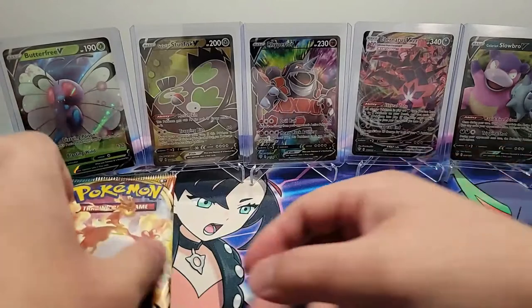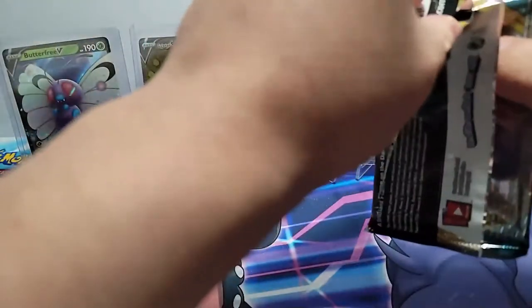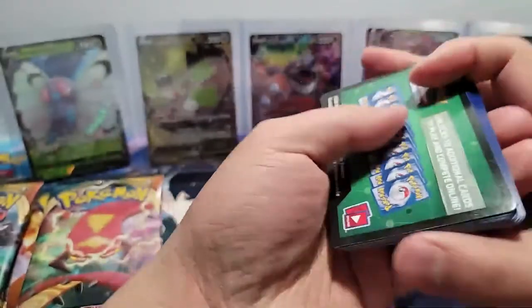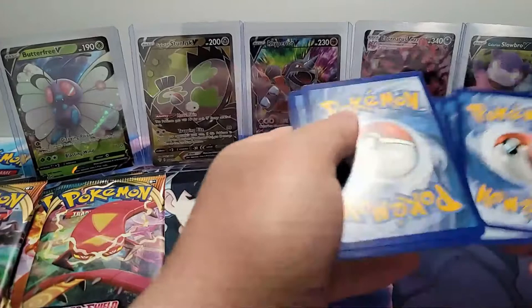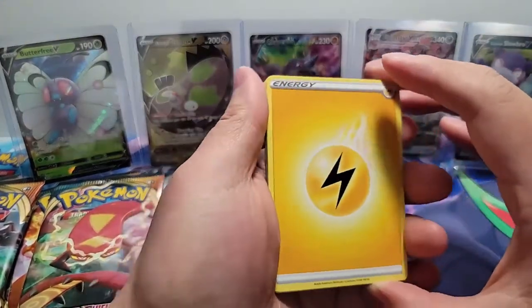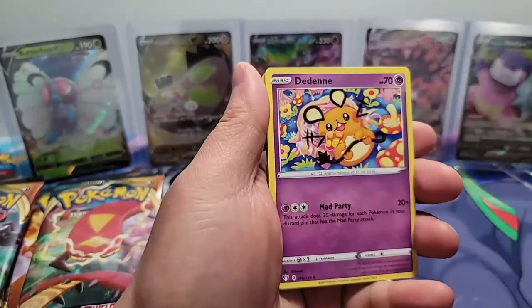What we're looking for — the chase card in this box — is the Charizard VMAX. There are some cool trainers in here too, but for folks who aren't new to this, it's the Charizard. That's the one that everyone talks about. That's the one that holds value. Welcome, Cathy, to the stream.